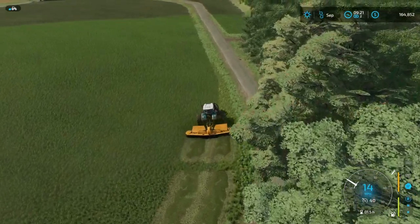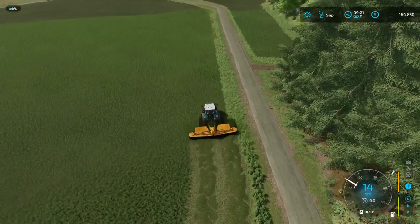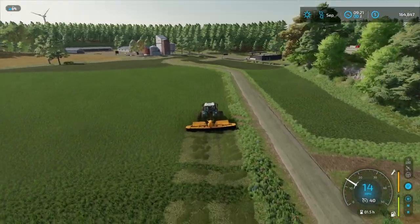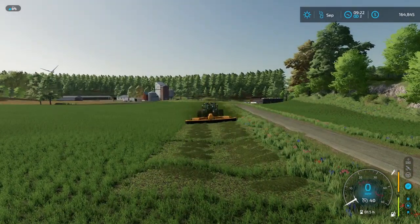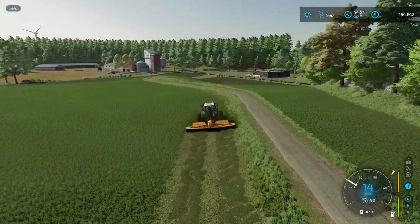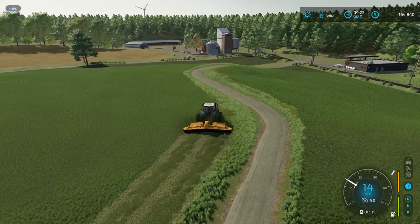So we are going to go ahead and come all the way around here. Why was that skipped? That's very odd — it must be a dip. So I'm going to keep going with this headland. Now I understand why it skipped. That's very, very bumpy. We're going to have to smooth that out a little bit once we get this grass out of here. That is for sure.